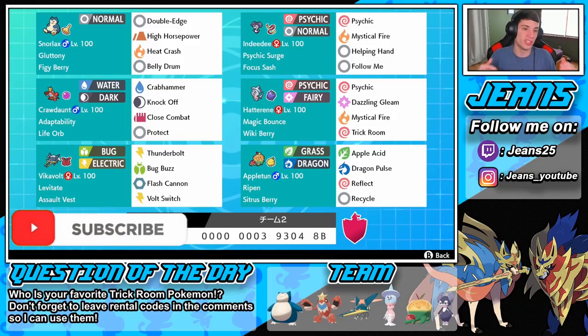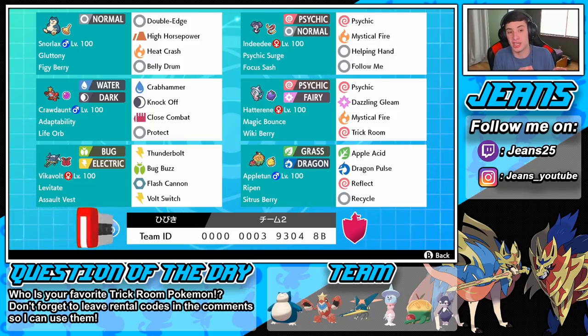On this team we obviously have Belly Drum Azumarill in the top left corner — he can come up big once you get that Belly Drum set up. We also have Indeedee as our Follow Me Pokemon, and Hatterene as our trick room Pokemon with Magic Bounce and a Wiki Berry as its item. Then we have the Appletun in the bottom right corner with Apple Acid for STAB, Dragon Pulse, Reflect to eat up physical attack damage, and Recycle to get that berry again — holding the Sitrus Berry with Ripen as its ability.